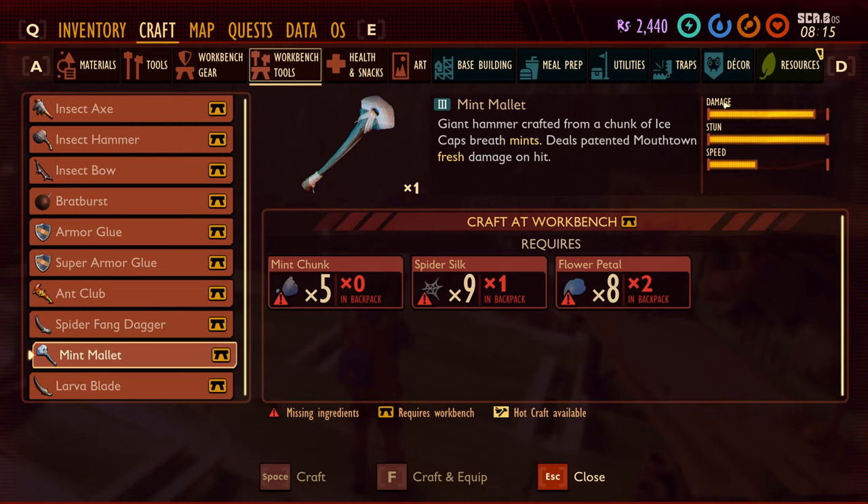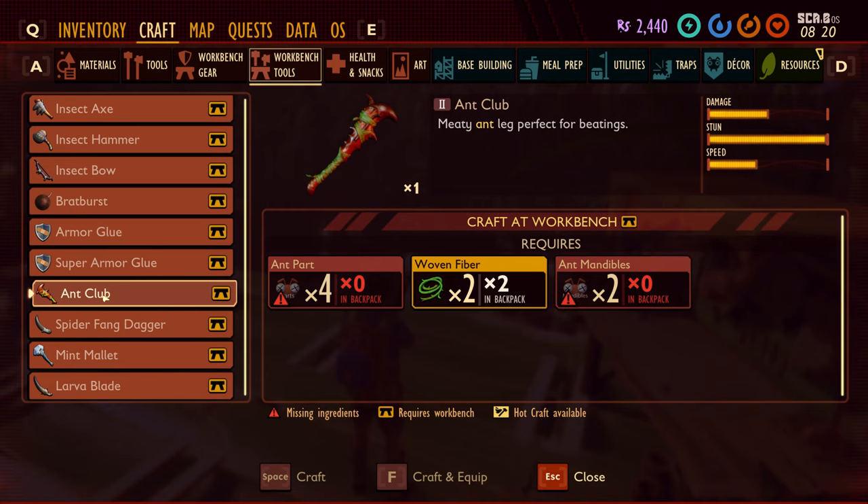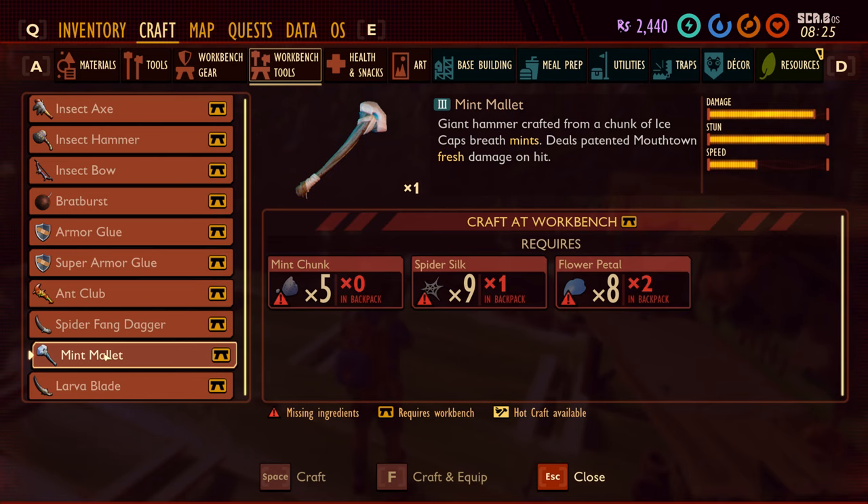Looking at the stats — the damage on the Mint Mallet is high, the stun ability is pretty high as well, though the speed is not the greatest. Comparing it to the ant club: same speed, same stun — but look at the Mint Mallet's damage versus the ant club's. So why am I still carrying the ant club? It still says it's a hammer, so I should be able to hit things with it as a tool too.